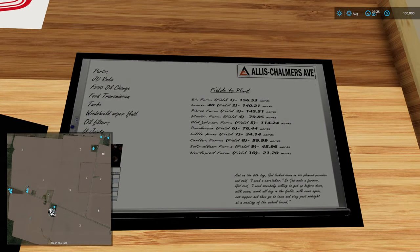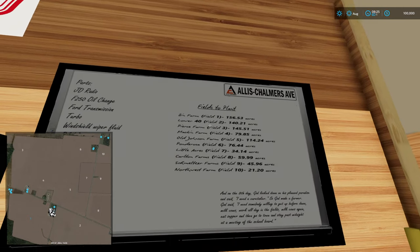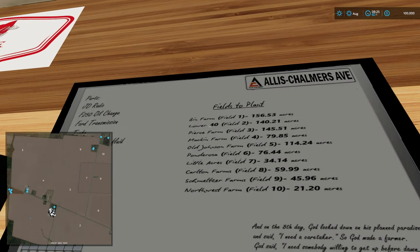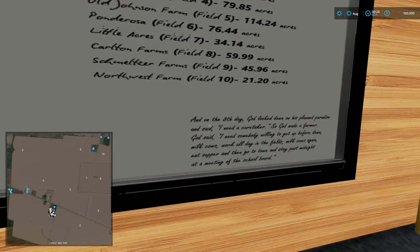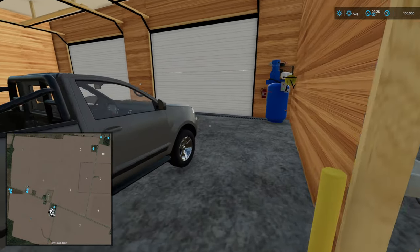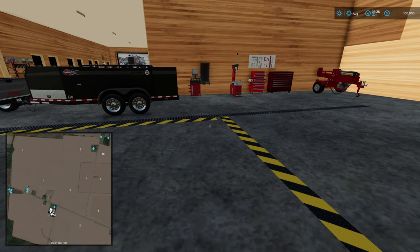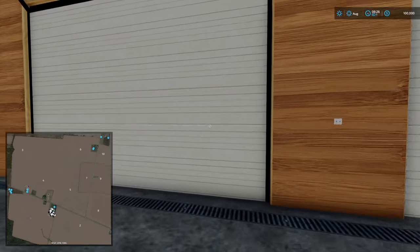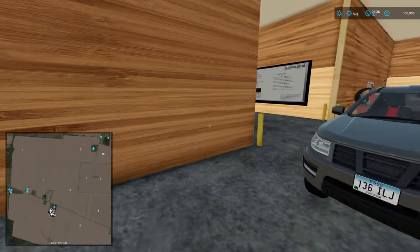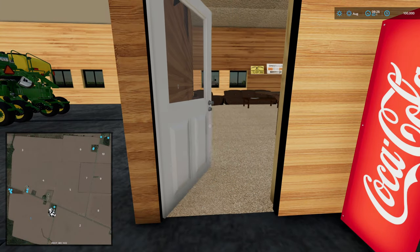This is your workshop area. There are parts on order displayed, jobs to do listed, and even the acreage and who owns what - look at that detail, very impressive. Over here we have our truck, and this is your actual workshop area where you can sort out your machinery and vehicles. These doors open like regular ones - very nice.